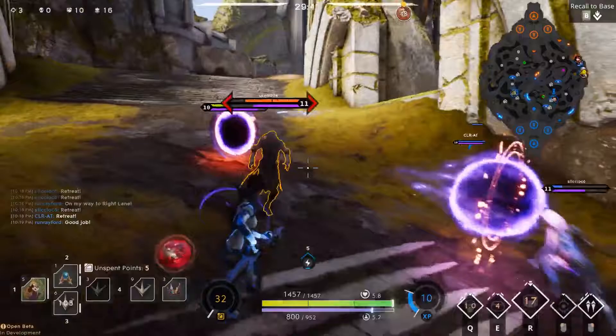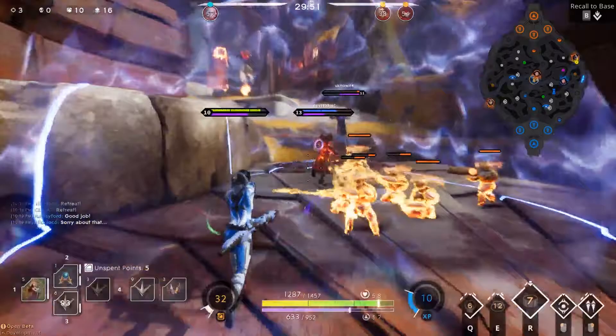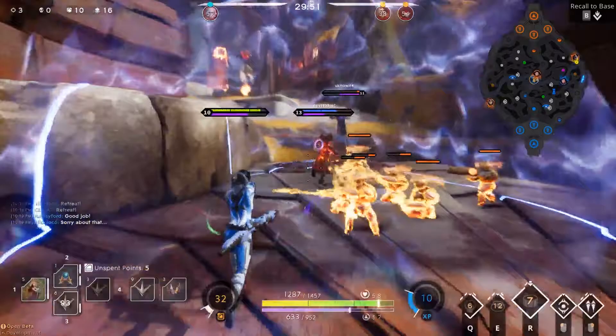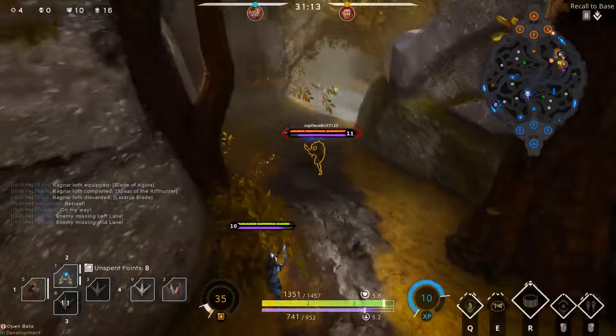Here we are running around the enemy jungle, making my way to right lane because there's another team fight — my team is getting jumped. There's three of them and two of our guys. Aurora freezes Narbash, I stun him out of his ult — that's like the third time I've done it this match. She freezes with her ult, I manage to escape the Countess, but this Gideon is just not having any of it. I stun him, but not before Aurora unfortunately bites the dust. I keep poking at the enemy Gideon — our Gideon keeps missing, so unfortunately I steal that kill. My bad.